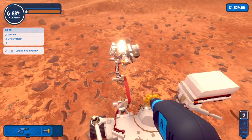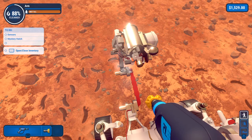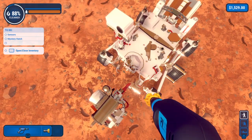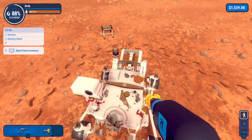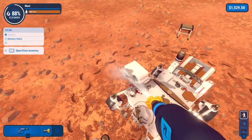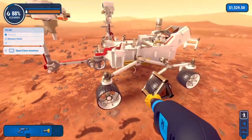Oh, look at all the footprints around here. I'm pressing the button that shows me where the dirt is. Oh, right there — oh! Mystery hatch is what's left. It says it right there.